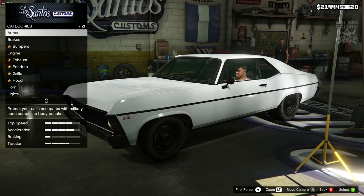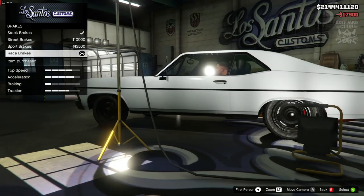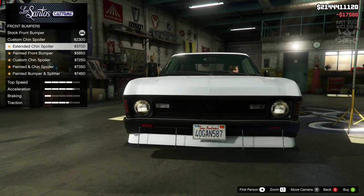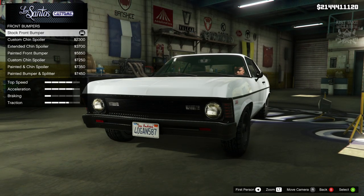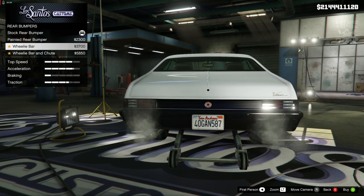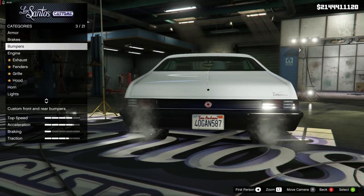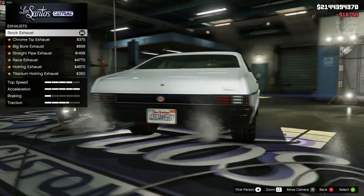Without further ado we're going to crack on this build. We're going with 100% body armor, race brakes for the brakes. Front bumper — I don't think we're going to change it unless we can remove that license plate, but otherwise we want to stay stock. Rear bumper is the same scenario — we don't need a wheelie bar or parachute, so we're going to stay stock for the rear as well. For the engine we want the level four engine upgrade.